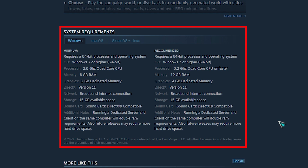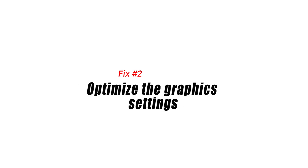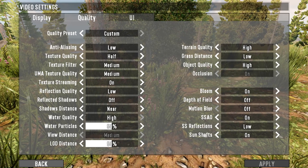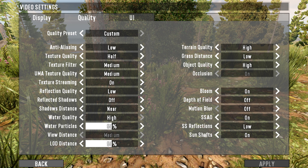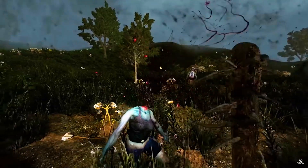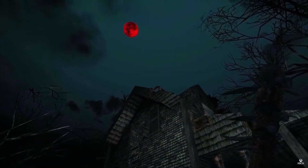Fix two: Optimize the graphics settings. One of the common causes of the Seven Days to Die FPS drop is that you are playing the game at maximum graphics settings, even if your computer does not have a powerful graphics card. Try changing some of the game graphics settings to fix this.